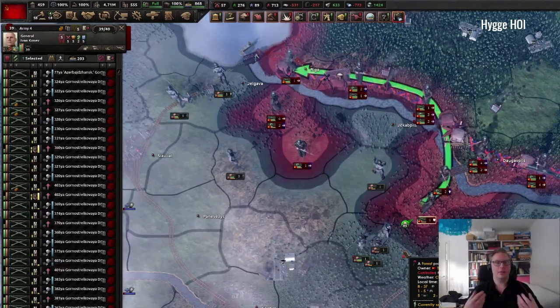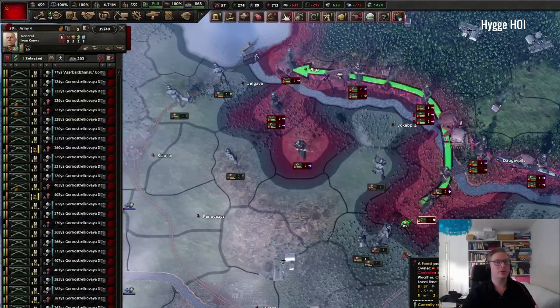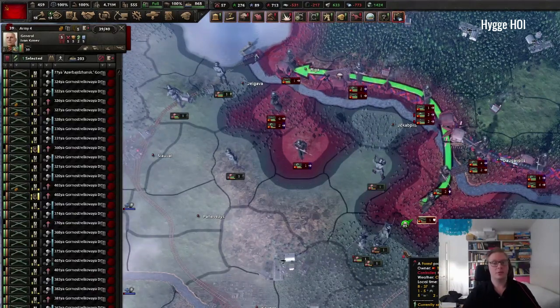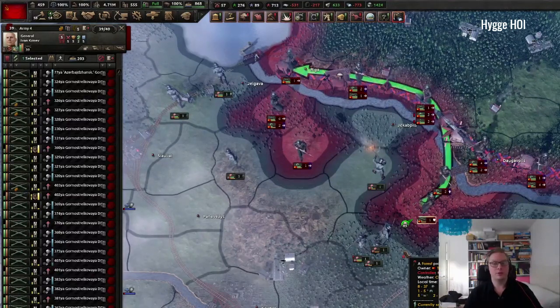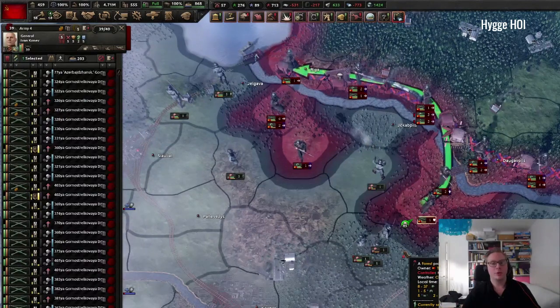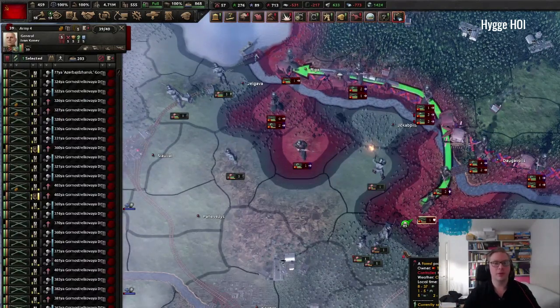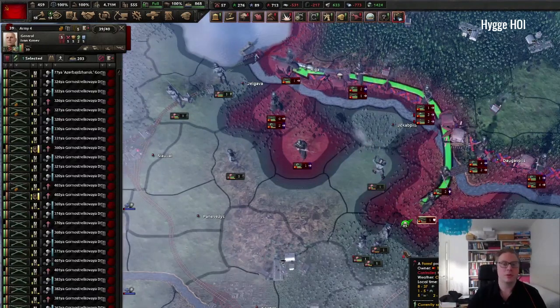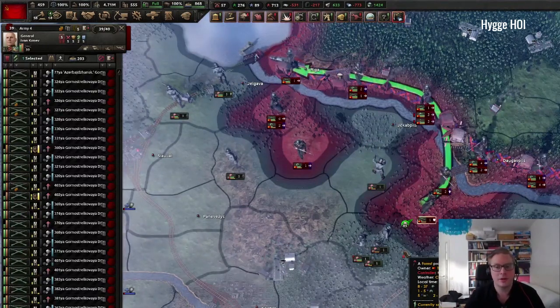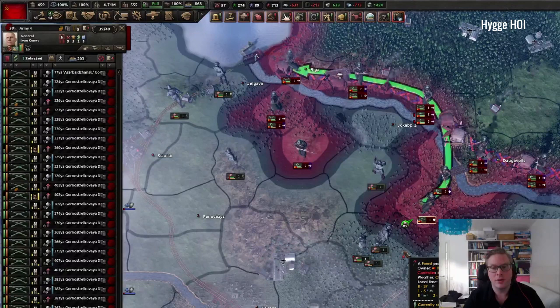You need a couple of divisions — that's really important. Military output is really important. If you have the possibility to research something giving you more military output, do it. Maximize your military output and you'll have a more fun game — more resources, more units at the start to actually do things with, make a difference, and have some impact.